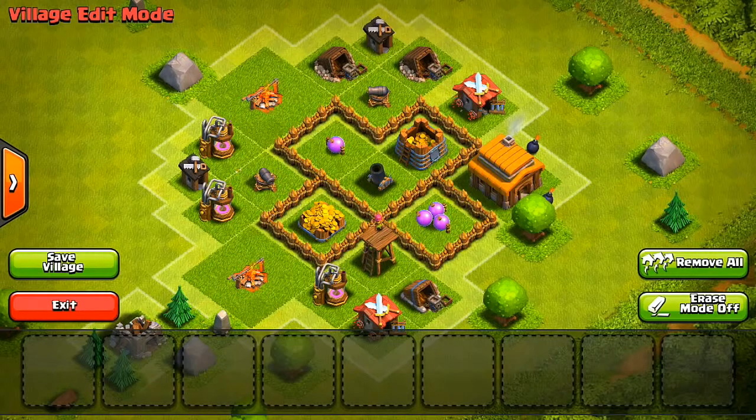Since I used a lot of my walls to protect my resources, I had to get a little crafty with my defenses. Instead of using walls to protect my defenses, I used a sort of natural defense by putting my Gold Mines, Elixir Pumps, Barracks, and Builder Huts to cover up my defenses instead.